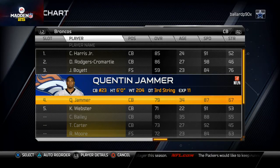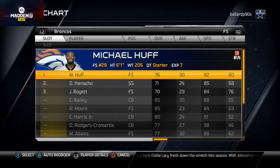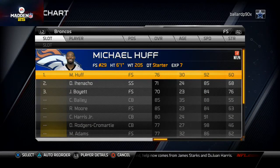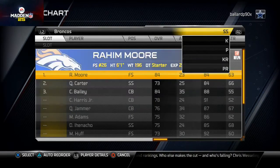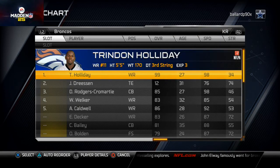At free safety I went with Michael Huff — I love his 92 speed. If you want the hip power route you could put Quentin Carter in, but I go Mike Huff and use him as my user player. At strong safety I went with Raheem Moore. The strong safety is the most important position in this defense — he holds down the run and needs to be a force in zone coverage. Champ Bailey backs up both safety spots and can be inserted in diamond nickel situations. For kick return, Trindon Holliday — no question. That's my Denver Broncos depth chart — be sure to check out the full game later today.